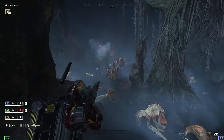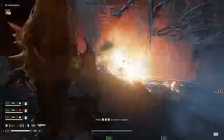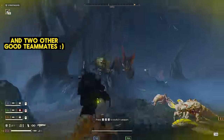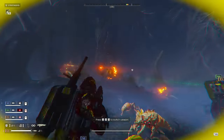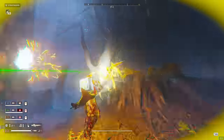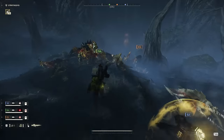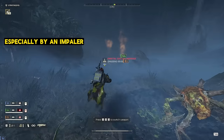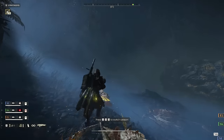Now some of y'all might be asking: what do I do when I'm playing with random people? It doesn't really matter. If they weren't cooperating with me, I would just make it my responsibility with my autocannon, blitzer, and grenades to take out that patrol by myself. Because if I have three teammates all looking at a bug breach, at least we're not going to get caught off guard. As long as we're not getting stabbed in the back without warning, we should be fine.